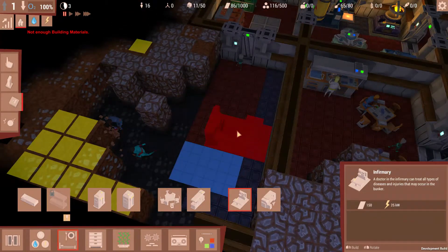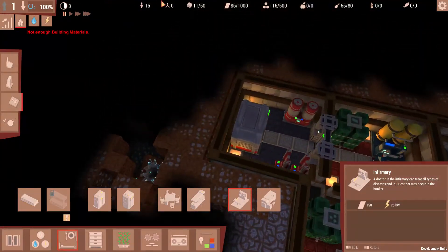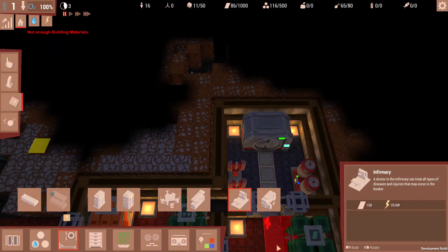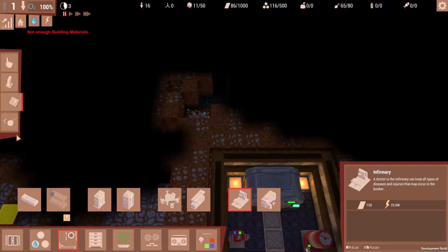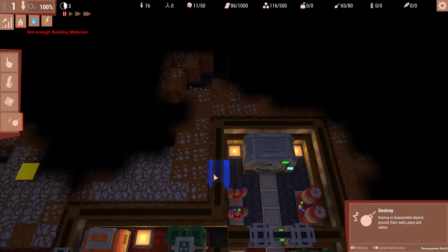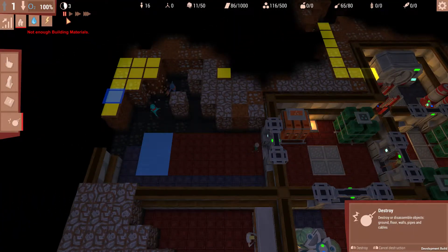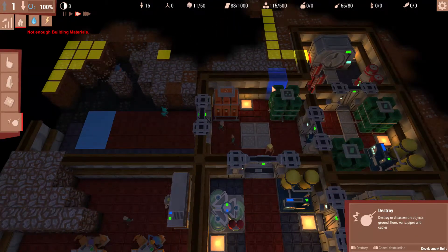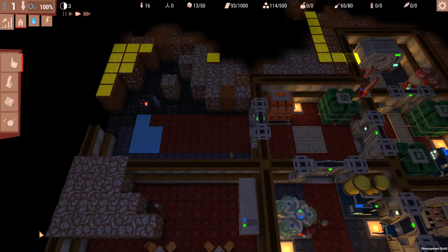We kind of have to make way and expand towards that ore deposit. That's actually quite important. Let's clear this road, and then we're gonna put down another ore deposit. Let's bump to speed two so that everything goes by a little bit faster. We do have the workers working on stuff.